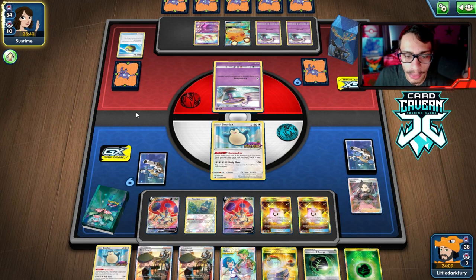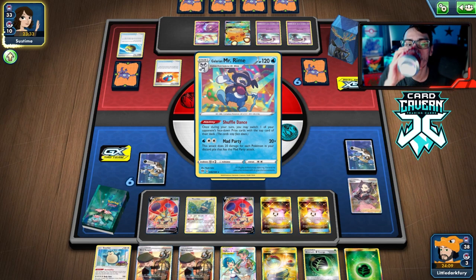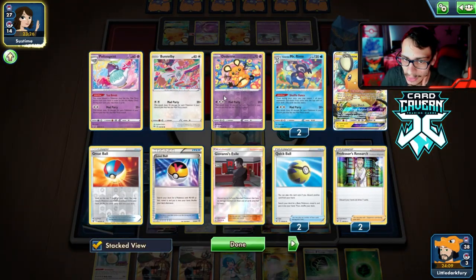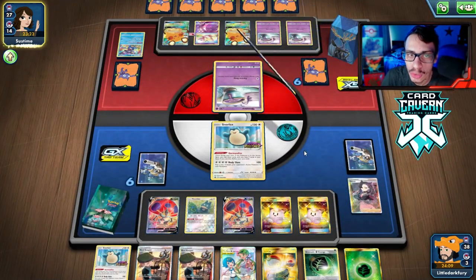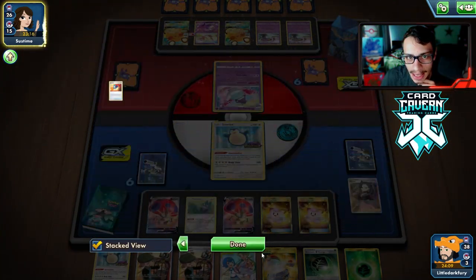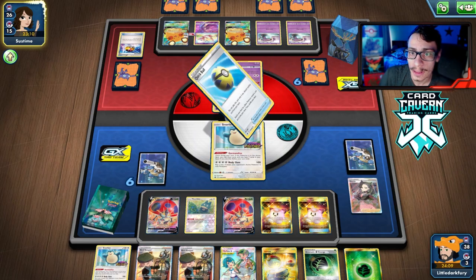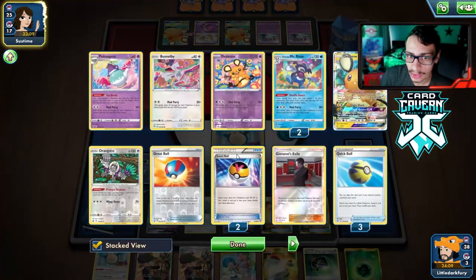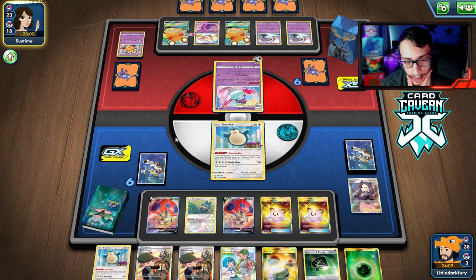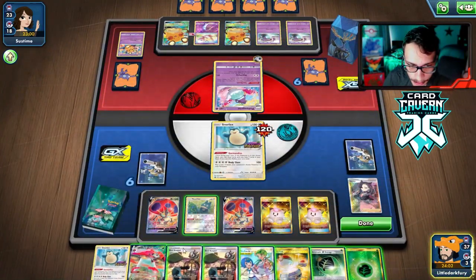We want to get an Orbeetle in play to get the damage off, and just hope we can win the game with our heals. They're doing 100 damage now — they need to get more Mad Partiers in the discard. They tried Poltergeist but that's not a Mad Party discard, so they're still only doing 100 or 120. They need another Mad Partier in the discard to kill Snorlax. We survive the turn.